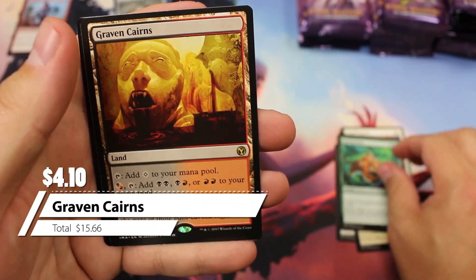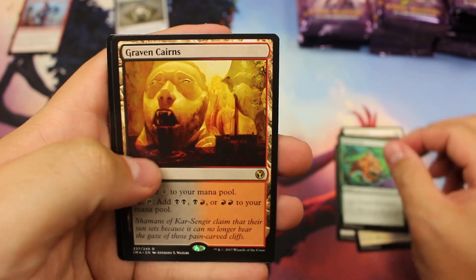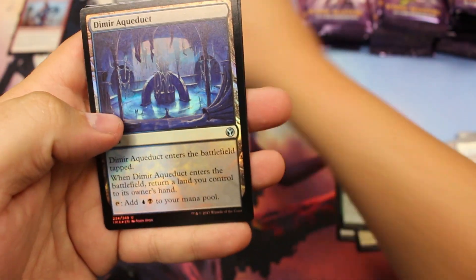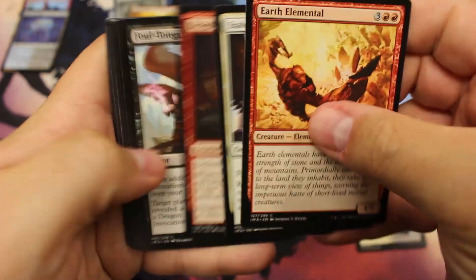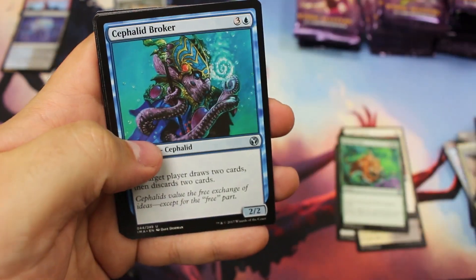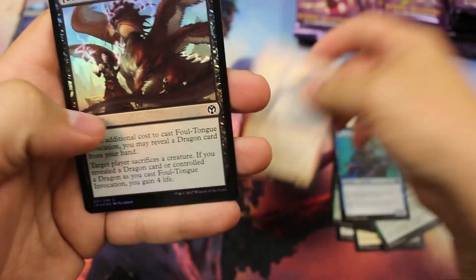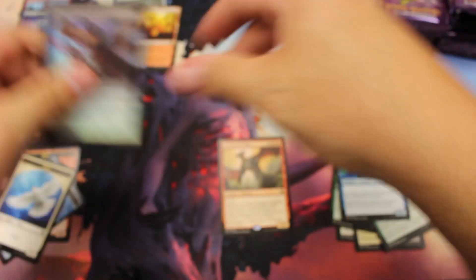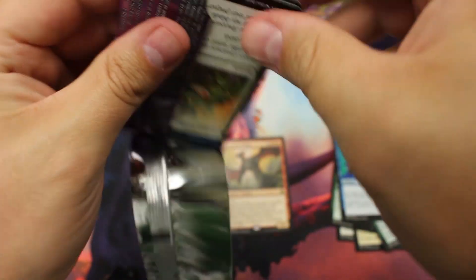And we have a nice rare land — I'm not sure about the lands in this one, about $4. And then an uncommon Dimir Aqueduct, which might be worth a little something. We'll look up the prices of all the foils before I post the video online so you'll know what they're worth. Skipping to our commons — Scourge of the Valkus, Foul Tongue Invocation, Scourge of the Valkus again. Not a good hit.